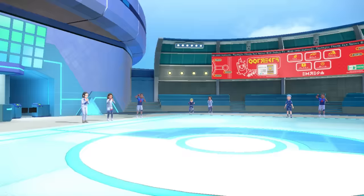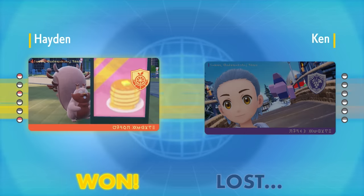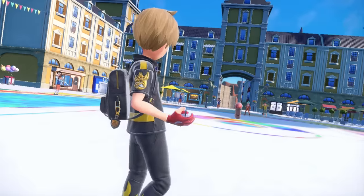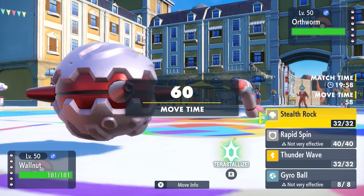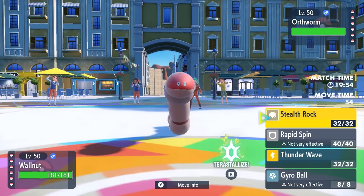That brings us into game number two — we are not done yet. So this time, my opponent leads off with the Alaskan Bullworm — Orthworm comes in, which is a bit of a threat. I of course have the dedicated lead Fortress — he's a wall, he's a nut, and this thing's here to set up Stealth Rock and potentially Rapid Spin some away.